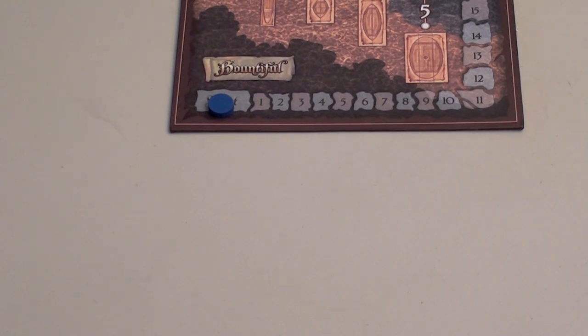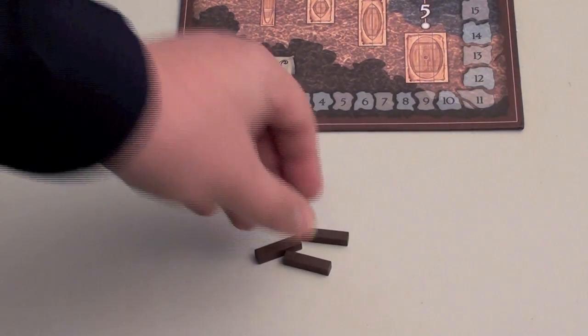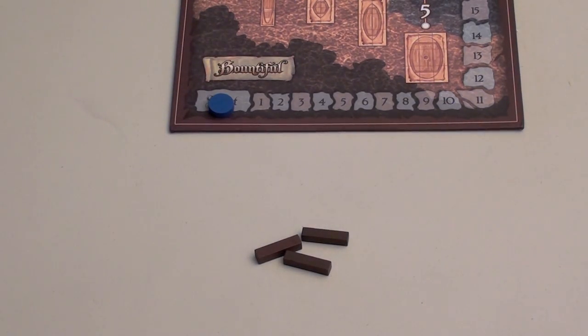Basically, what you're doing on your turn is you're able to play two of these cards for the action on each of them. One of the actions is go wooding. If that happens, you simply roll a four-sided die from one to four, and that's how much wood you will get in front of you. Another action, and this is one of the bigger actions of the game, is to actually play ship parts on the board.